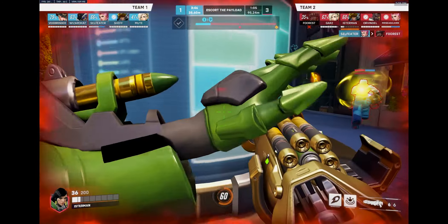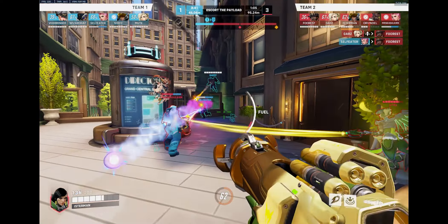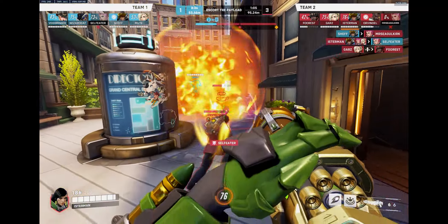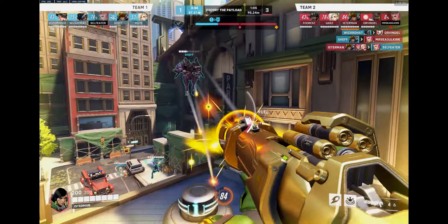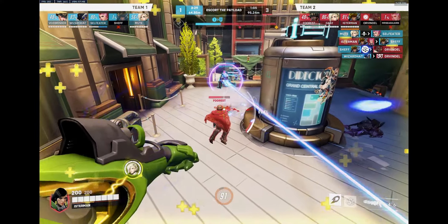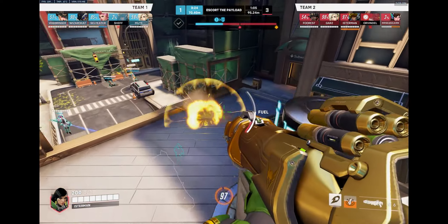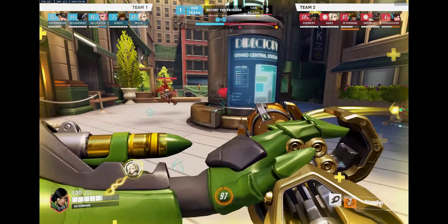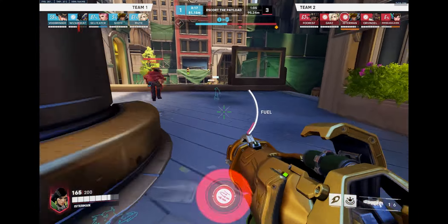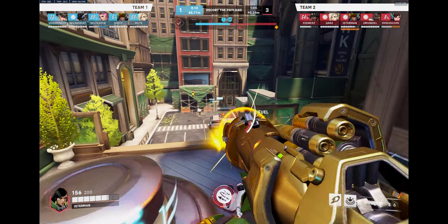Now we are back as defenders. I'm staying on the back side of this train — I do not like to stay as far on the other side. That side is good for hitscan like Ashe, McCree, Widow, or Sojourn. As Pharah, you want to use this train as cover: shoot some rockets and then back off. I see them going below, so I'm using cover above. I just have to make sure the Ashe cannot kill me — she can kill me in two good shots. The cover lets me shoot a few rockets and then hide.